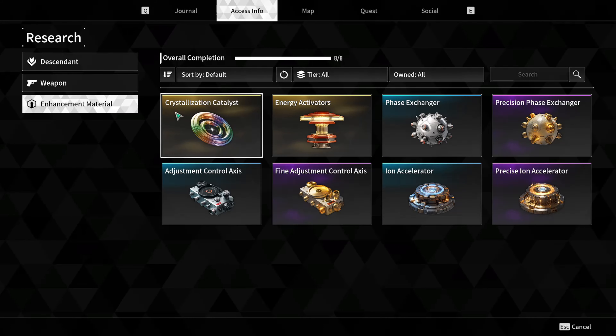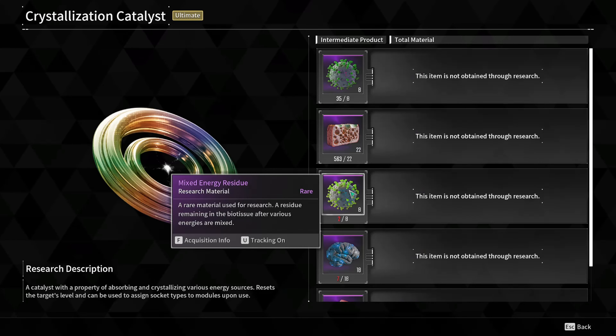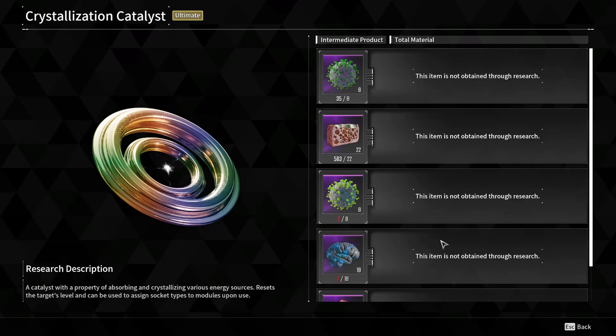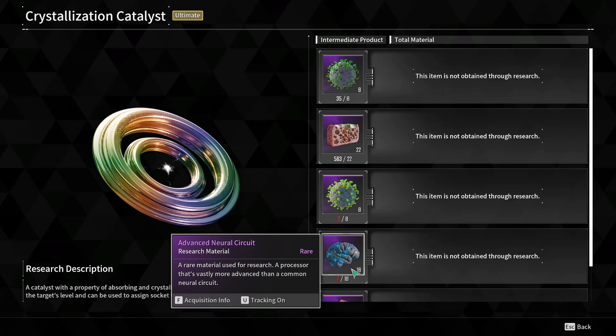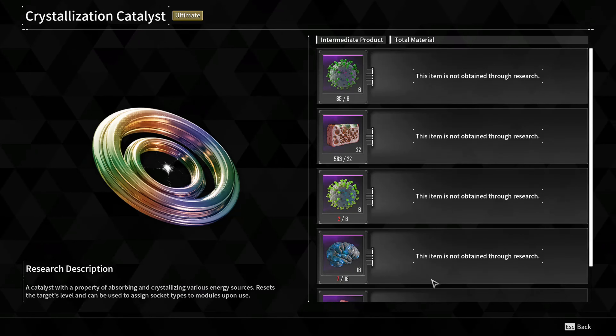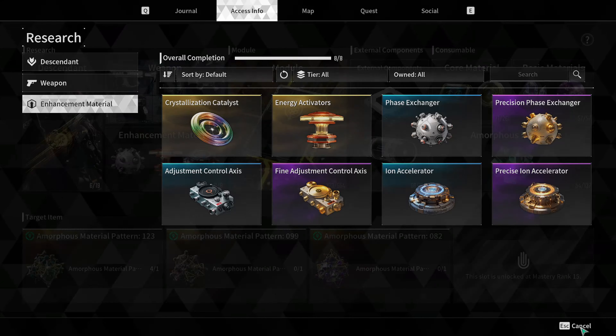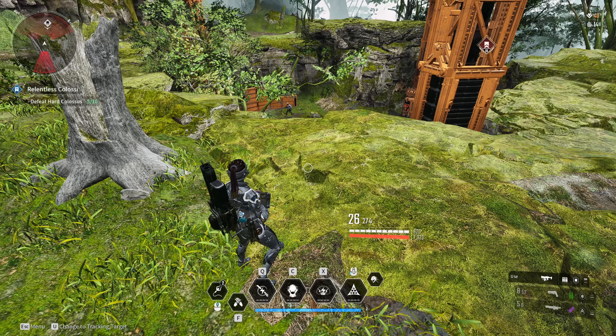If you're looking for materials like the crystallization catalyst, the drop chances on all of these have increased. You get 1.5 times more materials from enemies now. Let me show you an example.